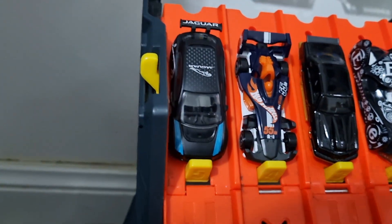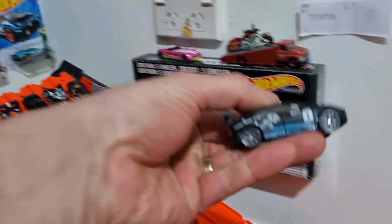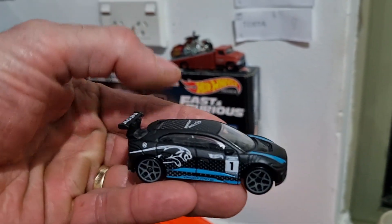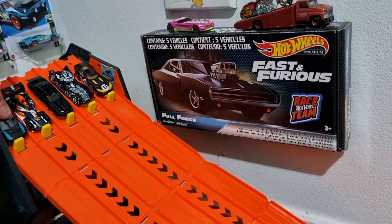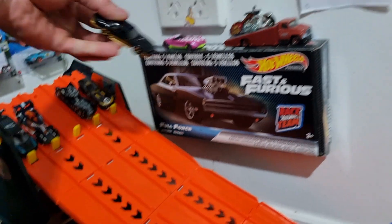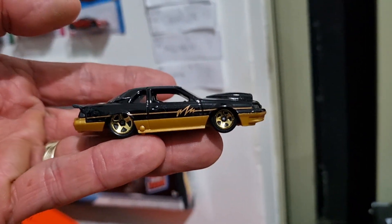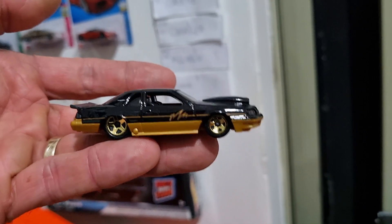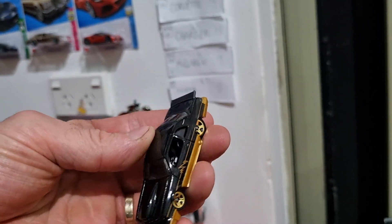Lane 5, we got the Jaguar I-Pace E-Trophy. This is a cool little one — let's have a close look at that. I love that. And while we're at it, let's have a close look at the Thunderbird. Wow — I know pink is its original colour, but the black is just beautiful.